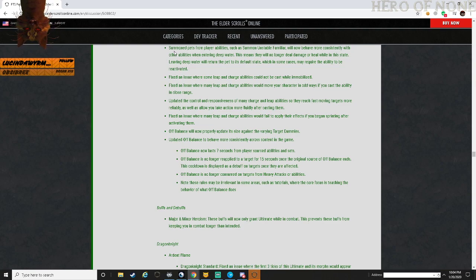Summoned pets from player abilities such as Summon Unstable Familiar will now be more consistent with other abilities when they enter deep water - they will no longer deal damage or heal while in that state. Leaving deep water will return these pets to their default state, which in some cases may require the ability to be reactivated.